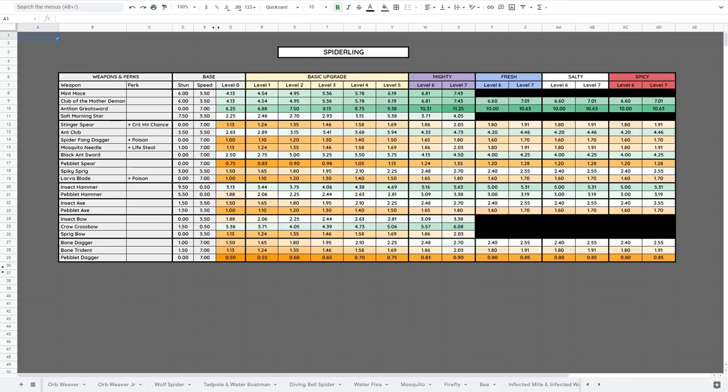The Antlion Greatsword is best against Spiderlings and will easily one-shot them. Moving on to the Orb Weaver — probably the first spider you'll run into, as they're all over the grasslands. They are weak to Spicy and resist Fresh, Generic, and Stabbing. Use a bow if you're not well-equipped, then switch to an Ant Club once you have decent armor, and later one of the big three weapons. They're probably the least dangerous of the bigger spiders.